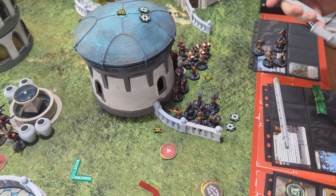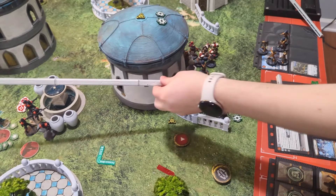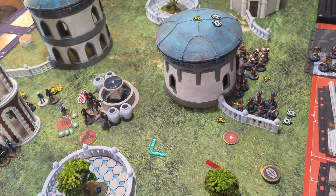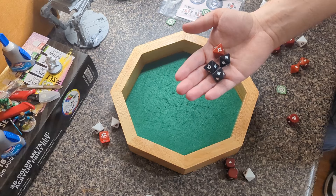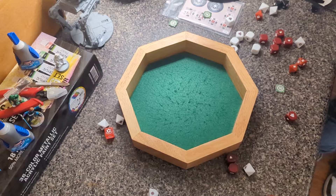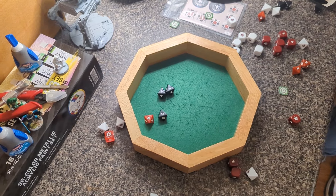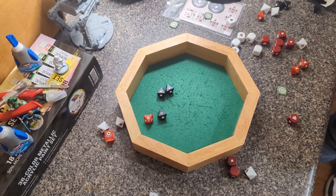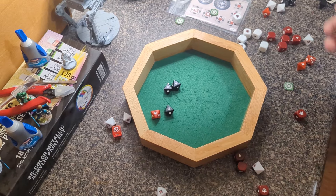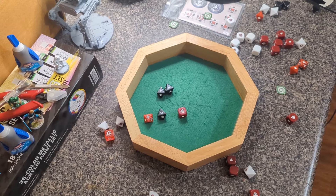We're shooting the ARCs — three black, one red, and two white into heavy cover. That's one crit and two hits — heavy cover removes one, leaving one crit. I don't have Protector and I don't have surge tokens, so that's just one dead ARC.